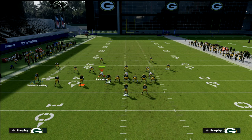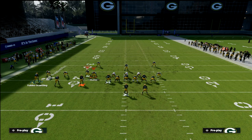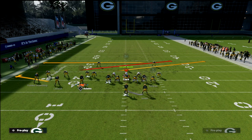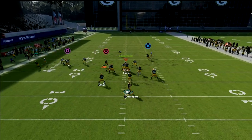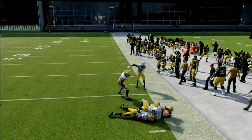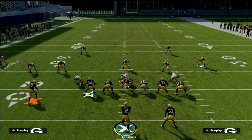If you don't want to motion anybody, here's one more setup. Simply run a slant route to Adams — that gets underneath the corner and gets wide open. Then have the dig to Robert Tunyan and keep an in route to Valdez Scantling. This creates a high-low concept on both sides of the field. It's a great underneath concept because that corner will never guard the slant, making it super effective.